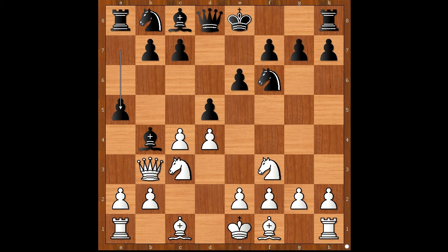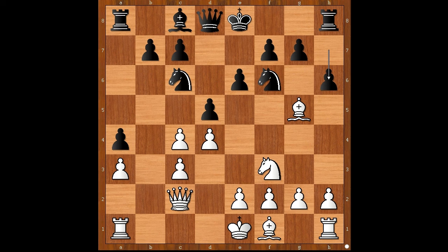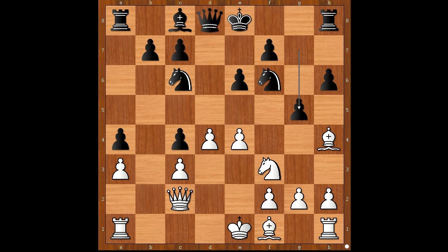Queen to b3, a5, bishop to g5, knight to c6, a3, a4, queen to c3, bishop takes knight check. Queen takes bishop was expected, but b takes on c3 was played — this may not be stronger than queen takes on c3. H6, asking a question, bishop to h4, d takes on c4, e4, g5, bishop to g3, b5 defending the pawn on c4. Black is a pawn up.